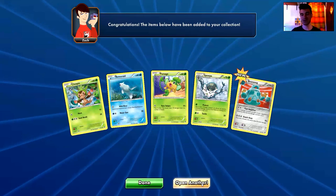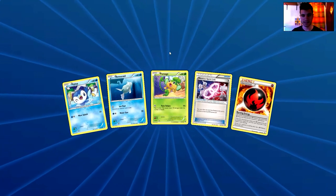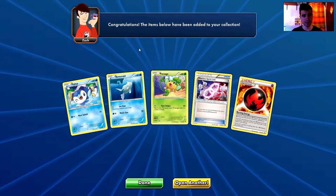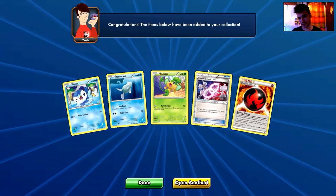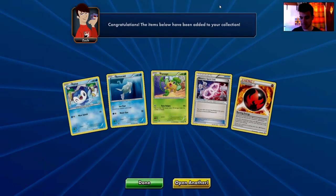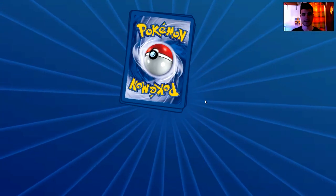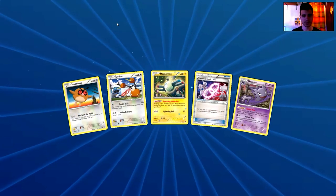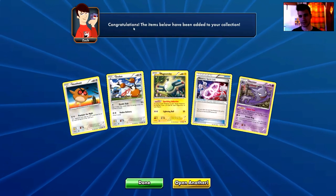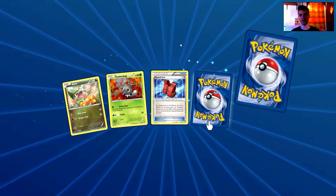I get so many non-holo rare cards in this set. We have a Piiplup, a Rimorade, a Pansage, a Mewtwo Spirit Link, and a Burning Energy — it is an amazing card and I'm happy that I pulled it. I have a full playset now. Next pack: a Houndour, a Doduo, a Magnemite, a Mewtwo Spirit Link, and a Hunter — another no-rare pack.